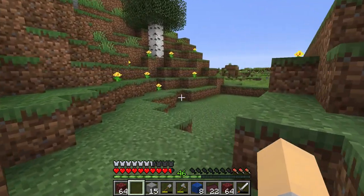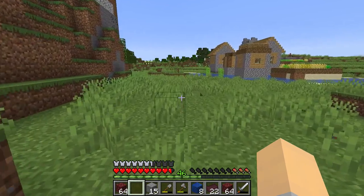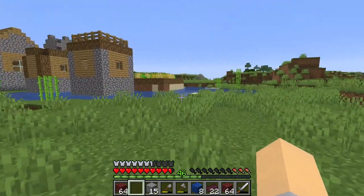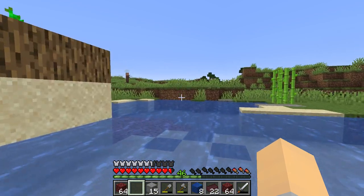I think it'd be kind of cool to make some paths and bridges, and have old Daisy. There's the village — that takes you right over there pretty much. I guess while I'm here I can see if I can steal some of the villager stuff.